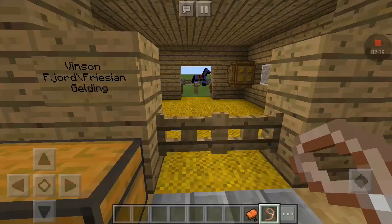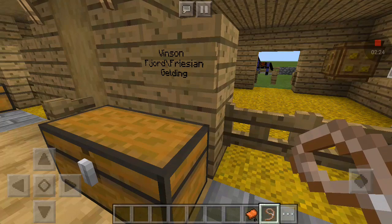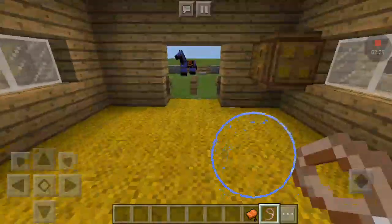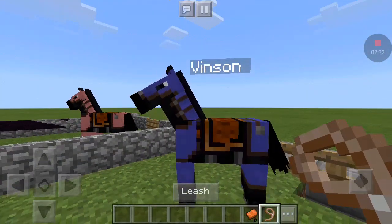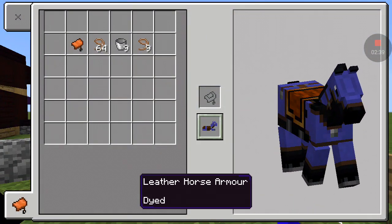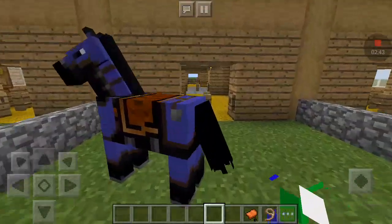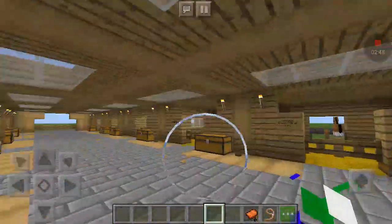And then this is Vincent. He is a very rare breed — he is a Fjord slash Frisian Gelding. He is beautiful. He has got this dark blue blanket on, and underneath he is just black. He is a really calm and sweet boy.